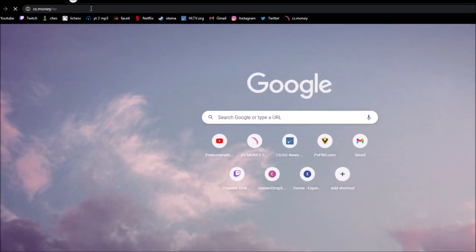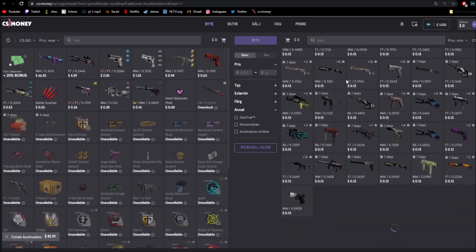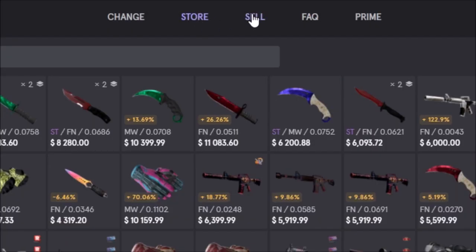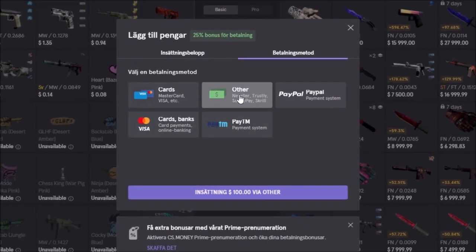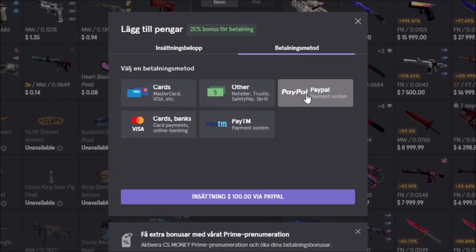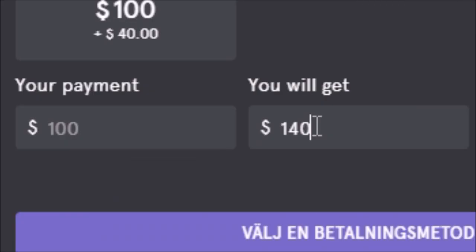This video is sponsored by CS Money. They have the biggest skins ecosystem on the CSGO market where you can buy your skins from the store, sell from your inventory, or exchange your own skins. If you want to, for example, buy skins from the store, you have all of these different payment methods. Plus, if you add $100, you will get $140 to spend on skins from the store.